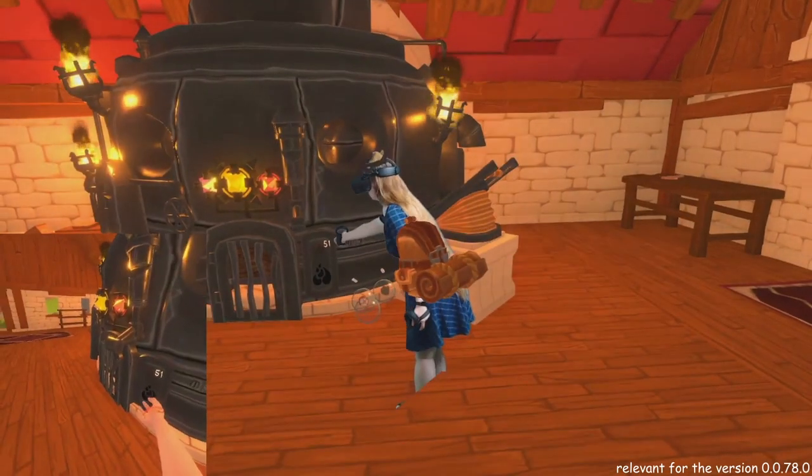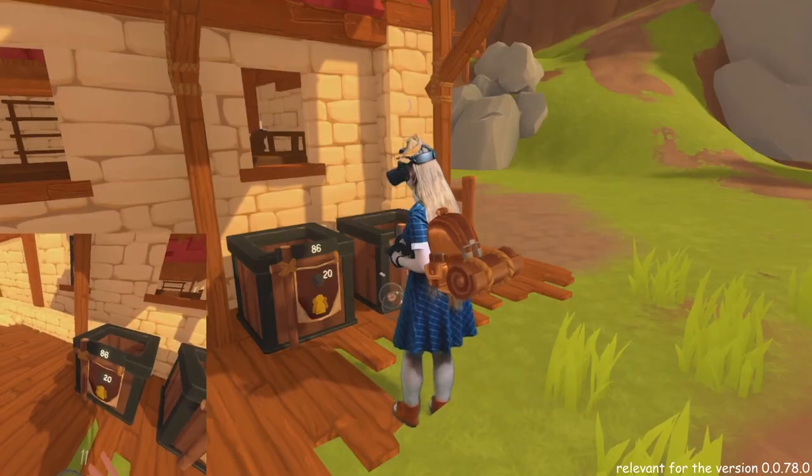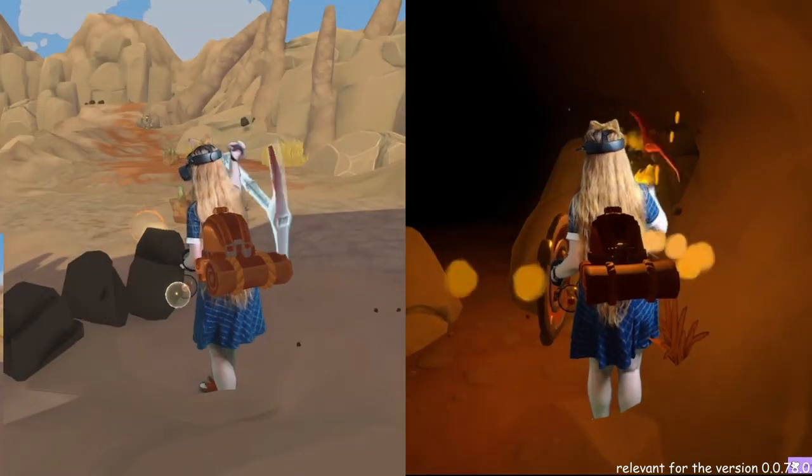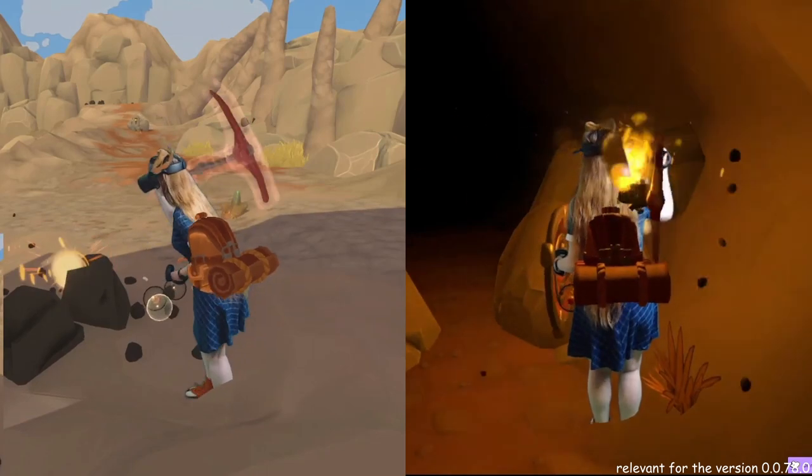First, we check if there is enough coal — usually there is. If not, check the community boxes near the smithy. Otherwise coal can be obtained by mining in the same way as copper.